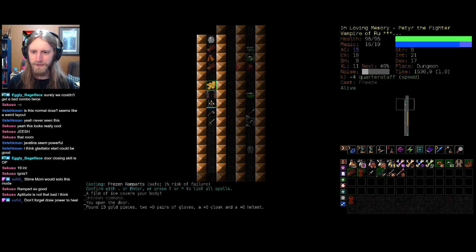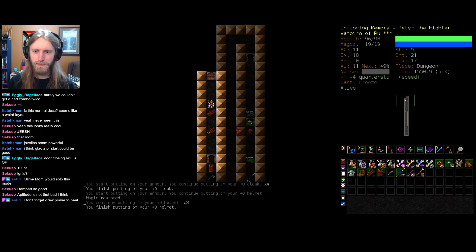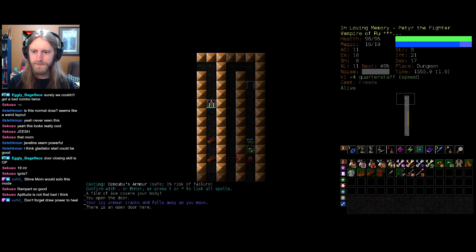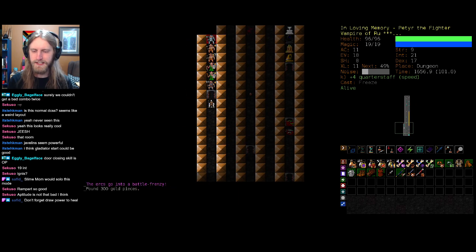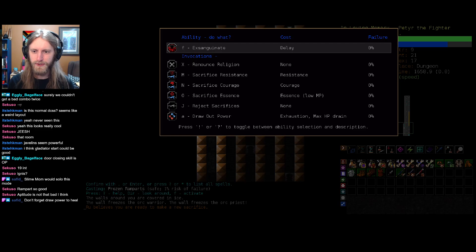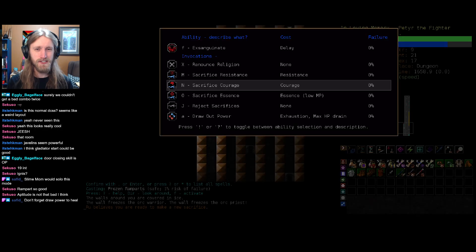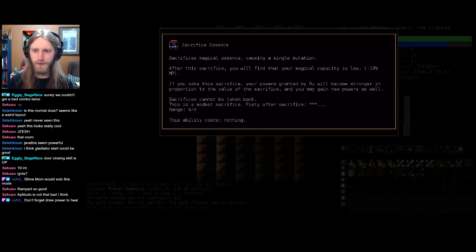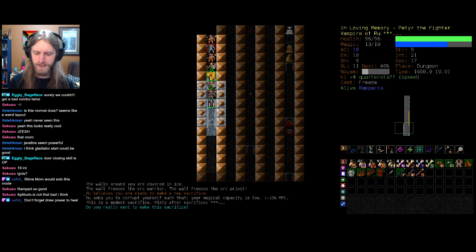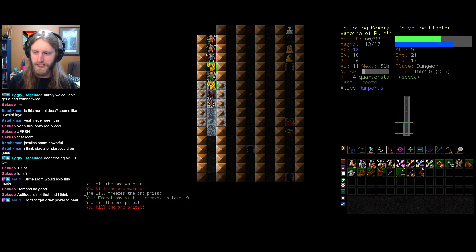Immediately get a couple more pips onto AC. One of these days those in-between paths is going to be a unique area - we'll have to see how that goes. We're ready to make another sacrifice. Resistance - I don't think so. Courage is dangerous in this because we're almost always against at least one enemy. Essence - sacrifice magical essence - that's actually not too bad since we're not going to be casting too much here. Let's grab that real quick. These mighty orcs are going to be a problem in their own right, but I believe in frozen ramparts.